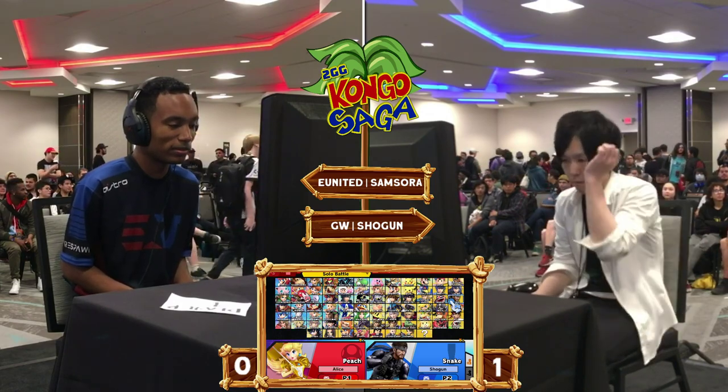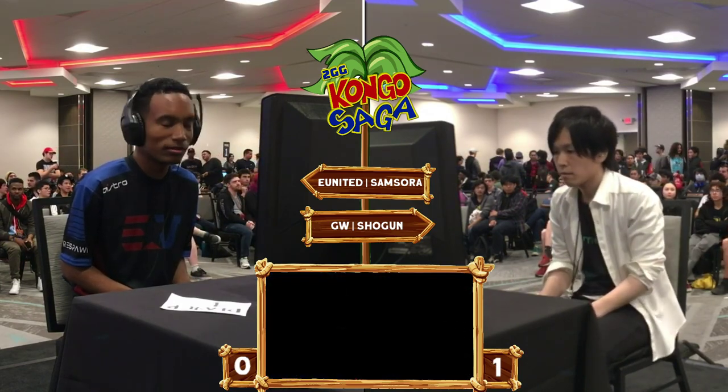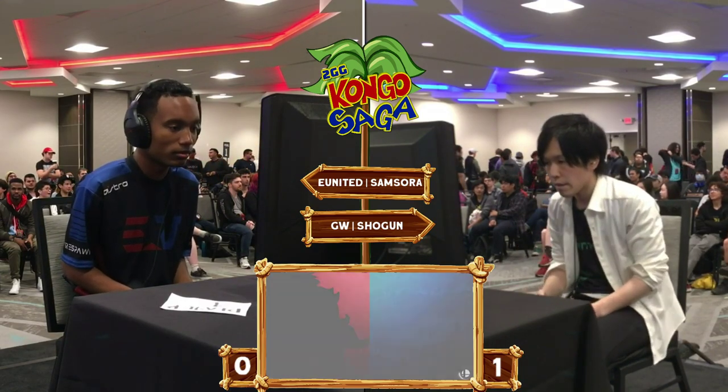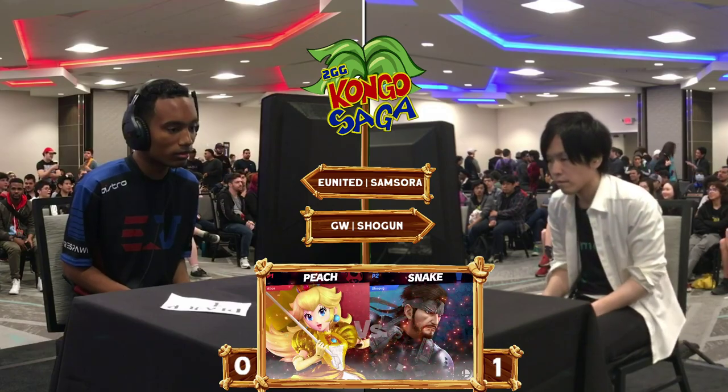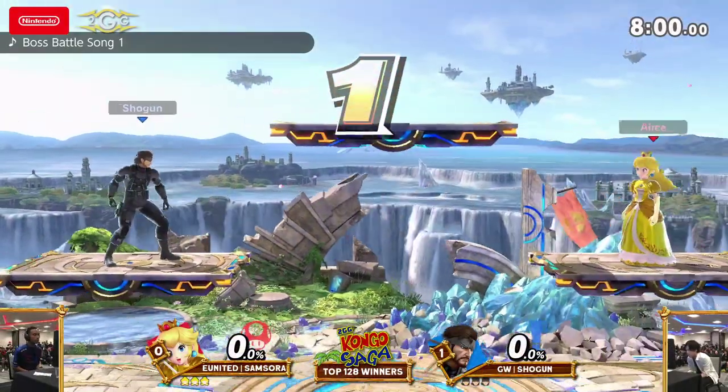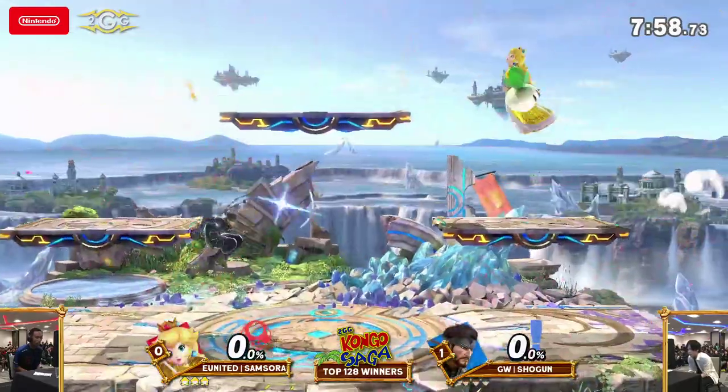His tweet was on point — he knows what it means to fight a Japanese Snake. He does not look happy. No wonder he made a list of 40 characters he doesn't want a money match against. It's a new dawn, it's a new day, it's a new game. Let's see if Samsora can bring this back around.